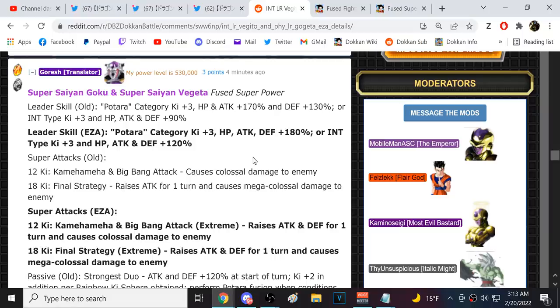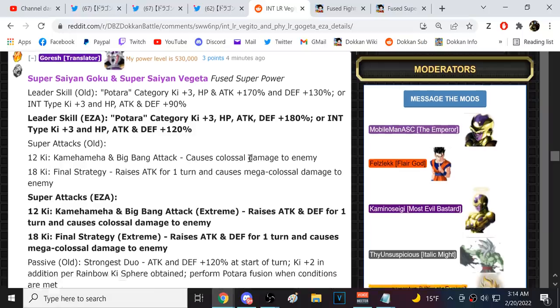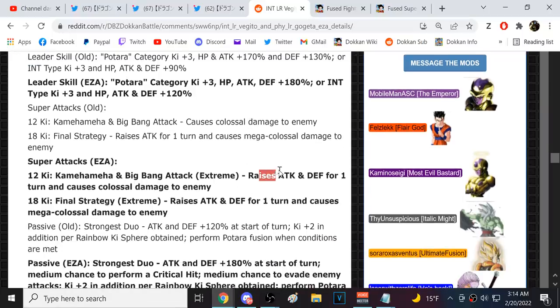The 12-key raises attack and defense for one turn and does colossal damage. The 18-key raises attack and defense for one turn and does mega colossal damage. Getting the defense buff on both super attacks is definitely ideal.